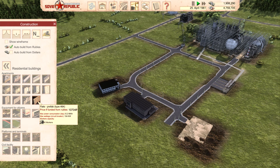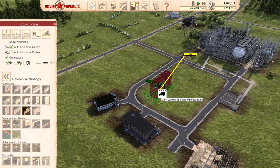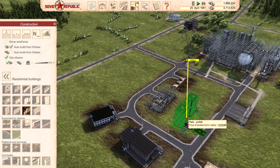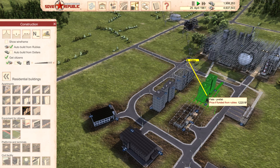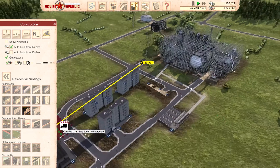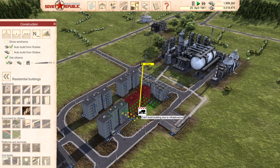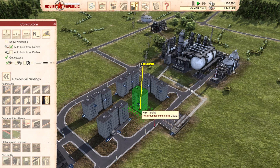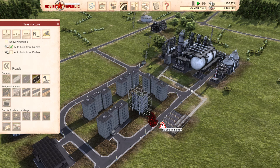And then we need some big worker blocks here. How about these big ones? Put one there, one there, and one here. And one here. There we go. I don't know if I can fit one in here or not. Probably can't, so let's put a couple small ones in if we can. Can I attach to that road? I don't know because of the bus platform.